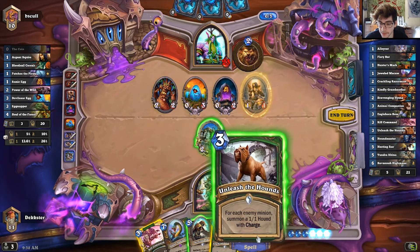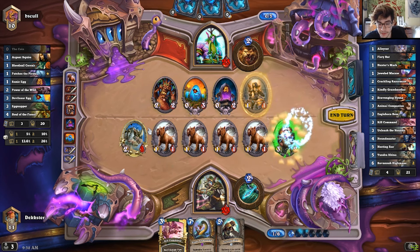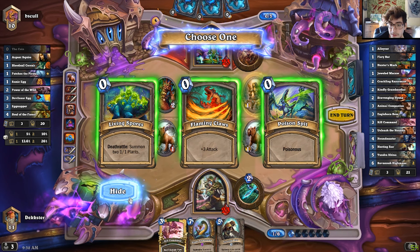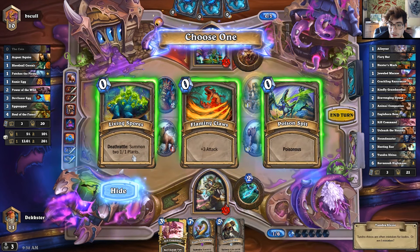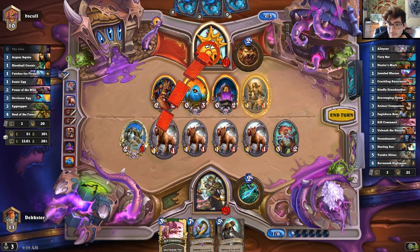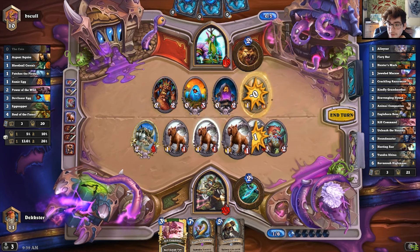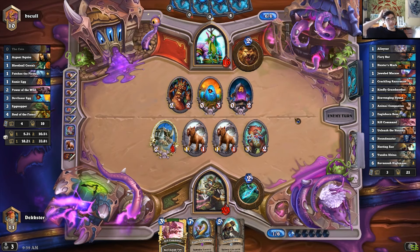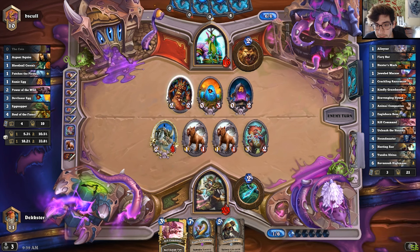This is a great draw. Okay, so we're going to Unleash the Hounds and then we're going to Razor Maw. Let's see — do we want the three attack? Don't really need it. I'm going to do the summon two plants. We're just going to go for face here. Actually, I think I'm going to clear out this guy right here — don't want that Squire. Perhaps that was a misplay; maybe I should have taken out the Treant.